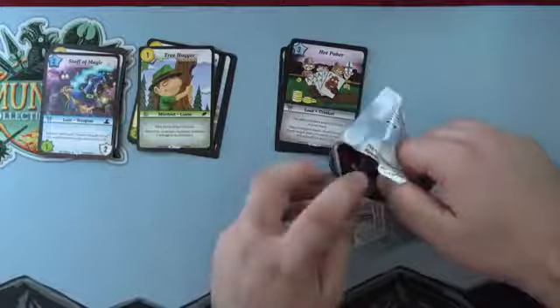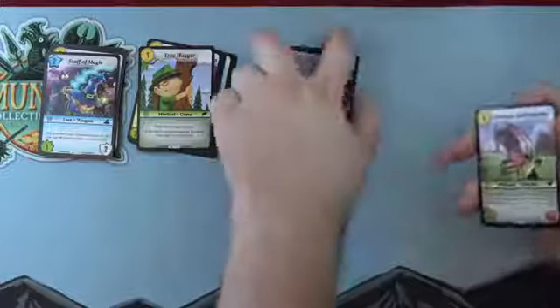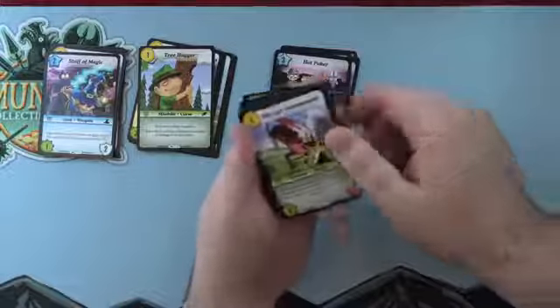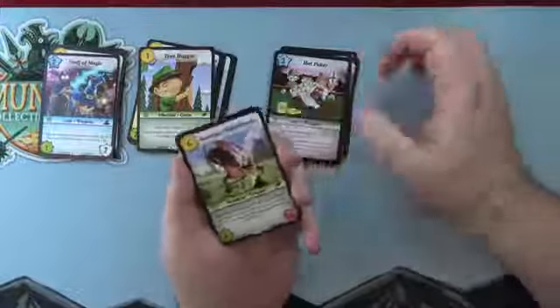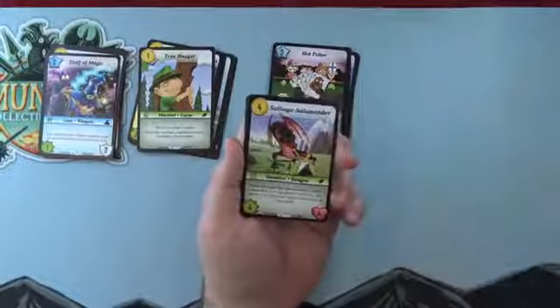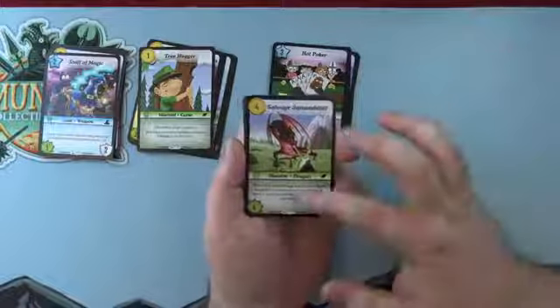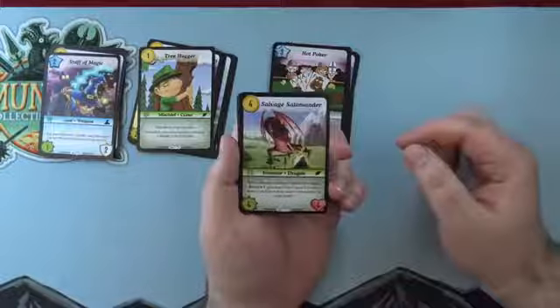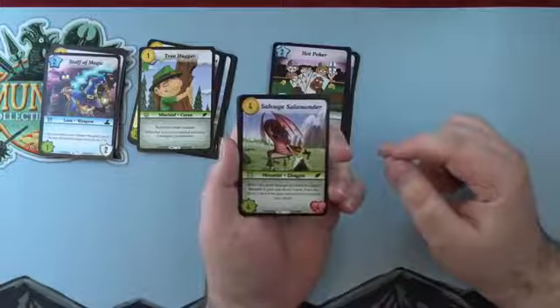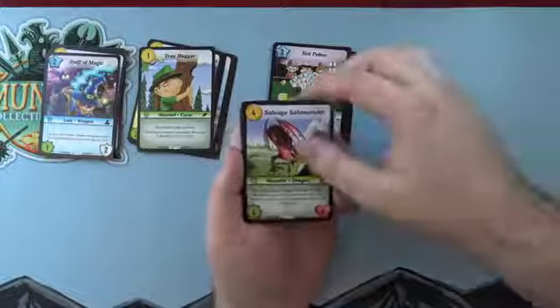Salvage Salamander — I saw this do a lot of work. I actually got hit by this one over the weekend at a learn-to-play event. Four gold, four power, four life — already great stats. It's a Ranger monster, and when it deals damage to a hero in a fight, Recycle One: draw a card, and if you do, move one card from your hand to the bottom of your deck.